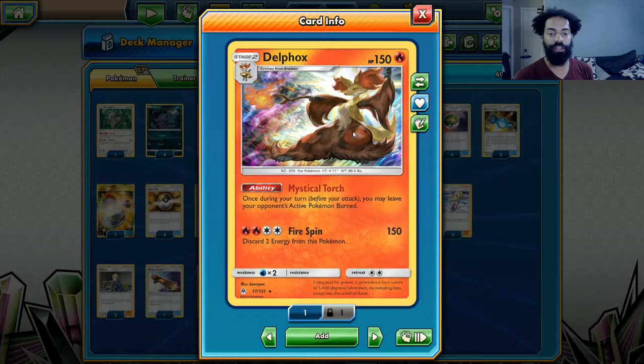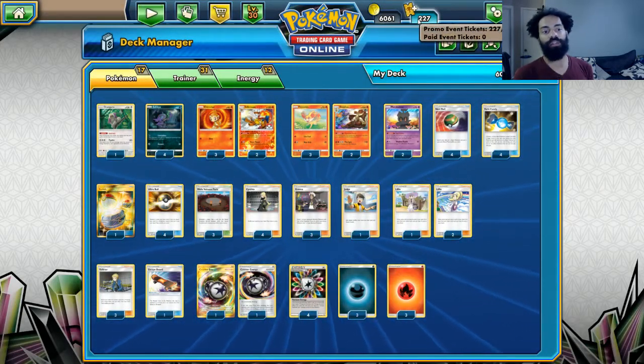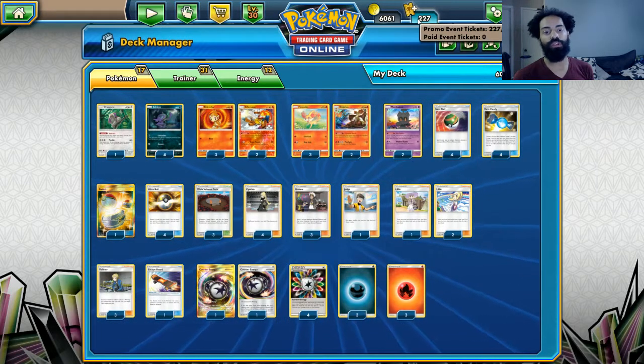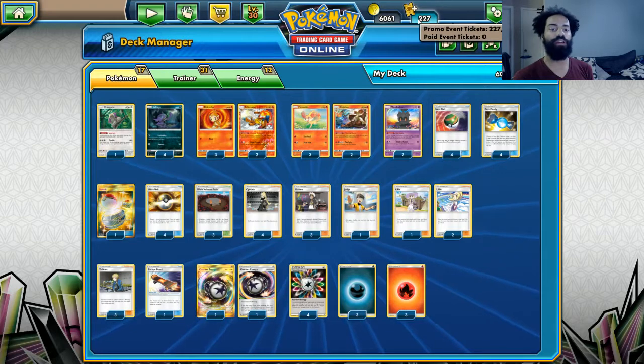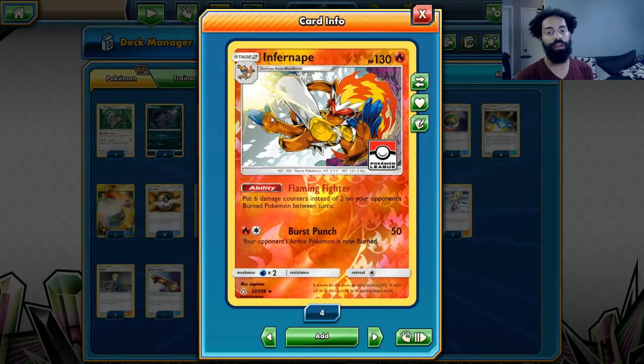The only thing is that Delphox is a Stage 2, which isn't super hard to set up, so it's a pretty decent possibility. Now the next thing we want to do is actually do a lot more damage with our burn, and that's where Infernape comes in — he does 60 damage between turns for the burn.